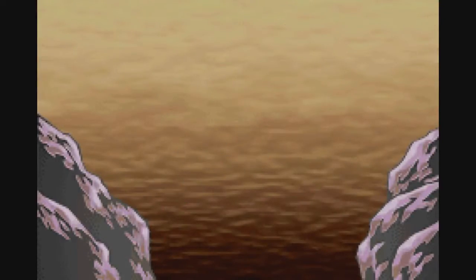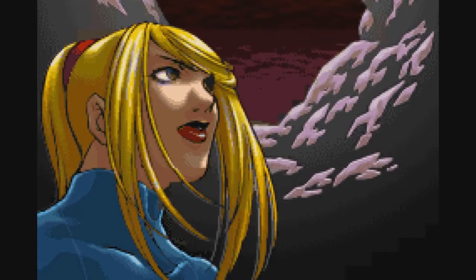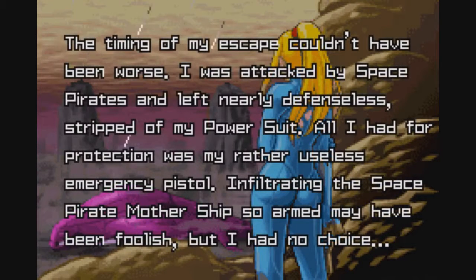Hope we survived. Well, looks like we survived — but our ship's definitely in disrepair and our power suit's offline. So we're going to have to do this the hard way. The timing of my escape couldn't have been worse. I was attacked by space pirates and left nearly defenseless, stripped of my power suit. All I had for protection was my rather useless emergency pistol. Infiltrating the space pirate mothership so armed may have been foolish, but I had no choice. Our mission's not quite complete, so hope you'll join me in the next episode as we find out the next saga of this game. Hope you all have a blessed day, and I'll see you then.